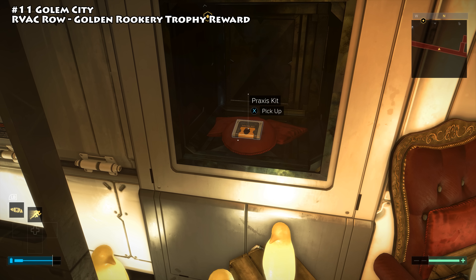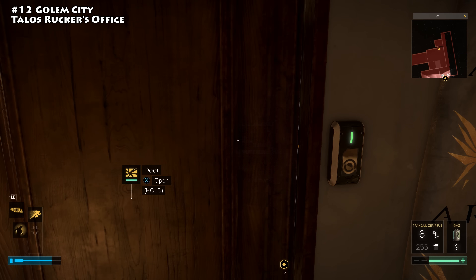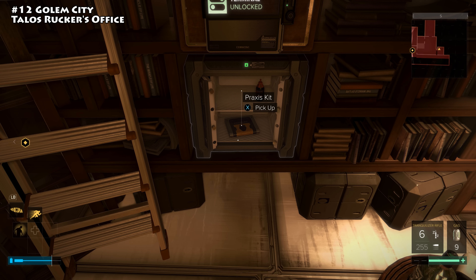The next Praxis kit is in Golem City at ARC headquarters, up on level six in Talos Rucker's office. After dealing with Talos you'll get a keycard to a small room off to the side. Head in there, use a multi-tool or hack the level 5 safe, crack it open, and you'll find your Praxis kit.